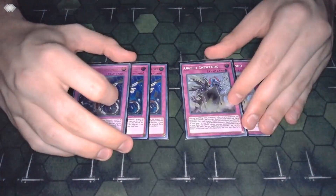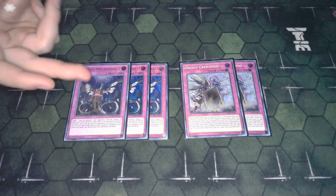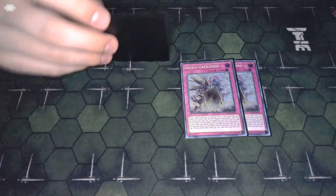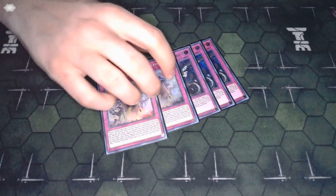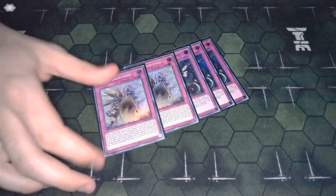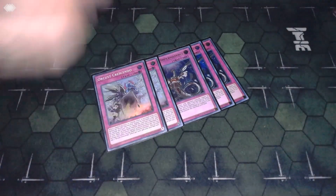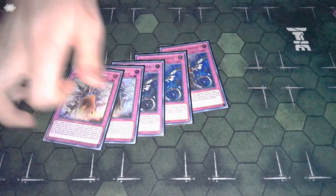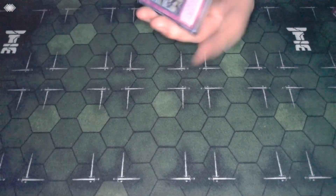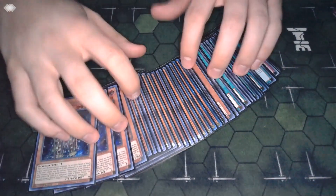For the traps: two copies of Crescendo and three copies of Infinite Permanence, making our hand trap total 10. Hopefully we see at least one or two going second versus these combo decks. If you're going to play the Foolish Burial Goods package, I think you should probably be playing two Crescendo - it's not that bad if you draw one, you can still dump the other off Foolish Burial Goods. It just means your standard Orcas play can end on Babble and Crescendo with hand traps, which is pretty good.